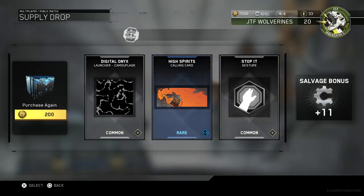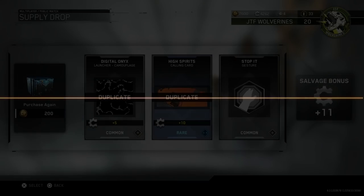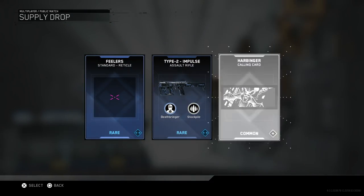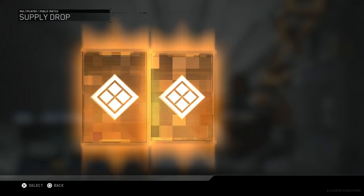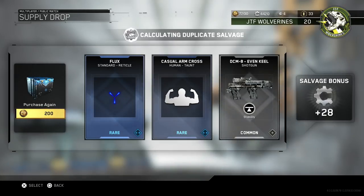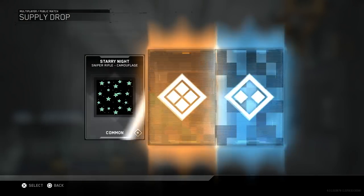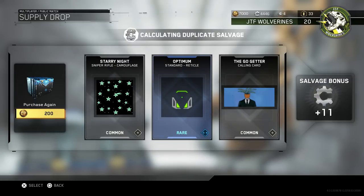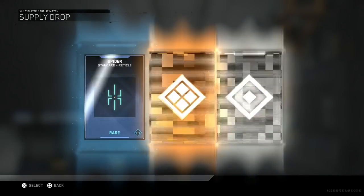Stop It gesture — I've got all of those, those are duplicates. I'm just glad I have over 4,000 salvage now so I can buy one epic that I've already crafted. Still no epic guns, and I think we're halfway done. If I don't get at least two epic guns I will say this is a waste of time — and how sad a statement is that, that for $99 I'd be okay with two epic guns. That is the voice of an addict.